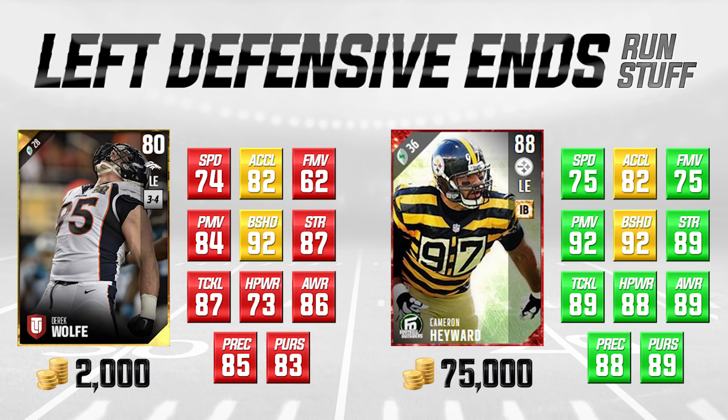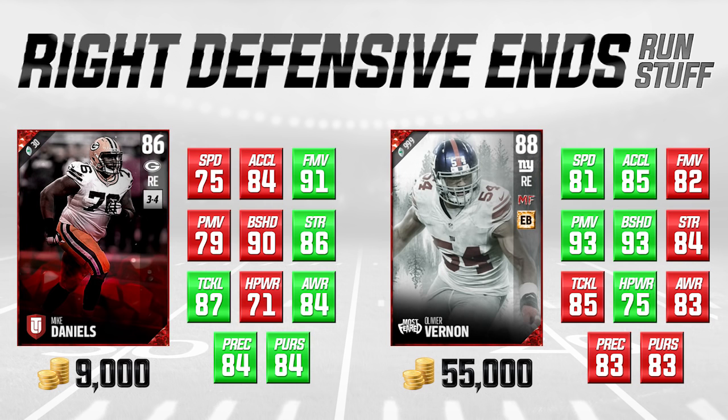Now let's move to the right defensive end run stuffers. We've got Mike Daniels going for about 9,000 coins and comparing him to Olivier Vernon at 55,000 coins. For going after the run, things like strength and block shed are really important attributes, as is acceleration to handle outside runs. Mike Daniels is actually higher in strength, awareness, play recognition, and pursuit over Olivier Vernon — higher by one to two points in each of those most important attributes.